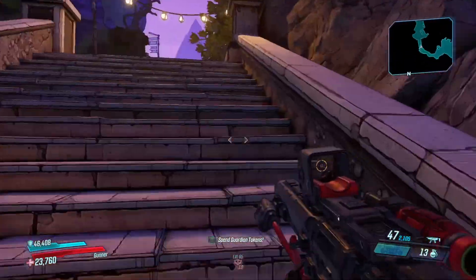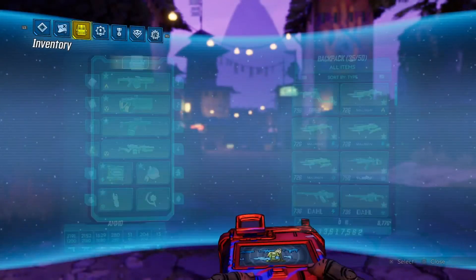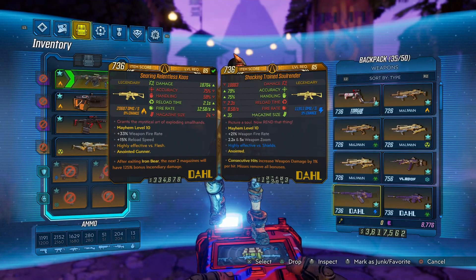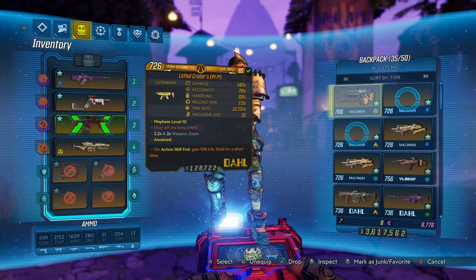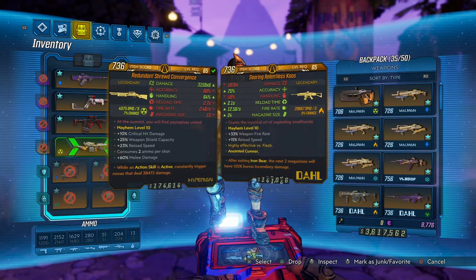As soon as you get out of Iron Bear in this build, you have a bit more speed and a little more damage. I'm just going to change a few guns here — that was the Prompt Critical, putting on the Soul Render, the Kaosin — actually, that was the Kaosin I just got off, sorry — the Soul Render and the Prompt Critical. Got to keep that EM.